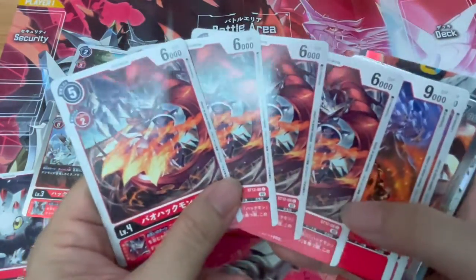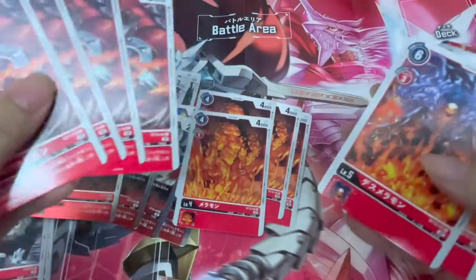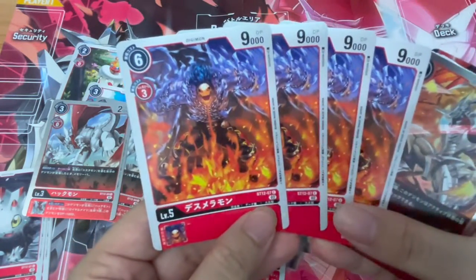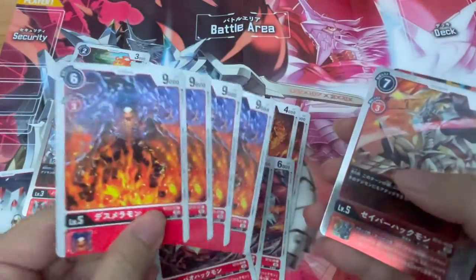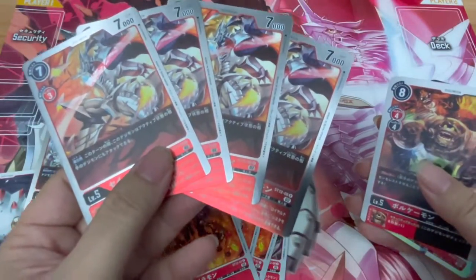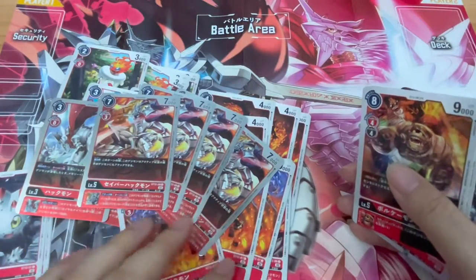Then we have four copies of Baohakmon — it doesn't have its own effect but it does have a Digivolution effect, which is pretty nice. You always have to take note of how many effects a Digimon has before considering its use. Then we have a vanilla version of Deathmeramon — 9000 DP, three evolution cost, six cost to play. Then another rare — four copies again, wow. The whole Jesmon line, they're giving you four copies unlike the Ragnar Lord start deck. This fella has its own effect plus a Digivolution effect as well.